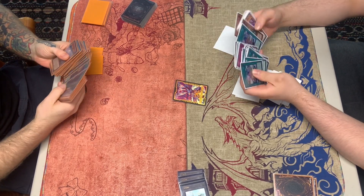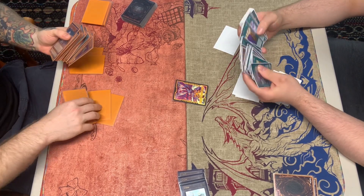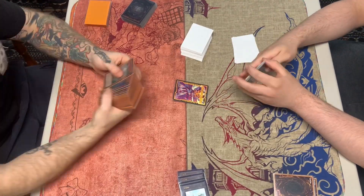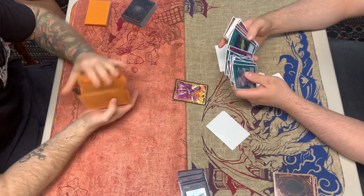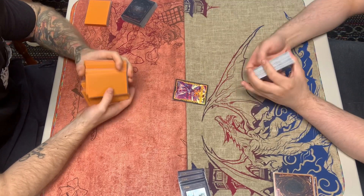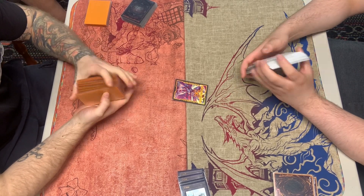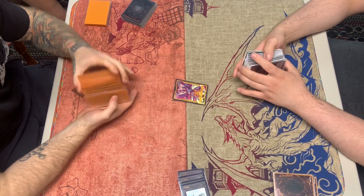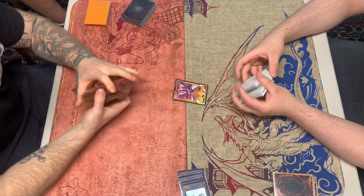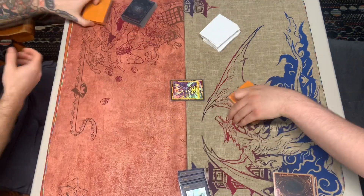We see him side in Twin Twisters, and we side in our Cross Outs. We sided in Dark really — or actually, we plan to go second because he's probably going to make us go first anyway. He can set up a bunch of negates, and our goal is to draw enough cards to play through them. We don't think we have a way to beat three negates — Griffin, Regulus, and ABC.